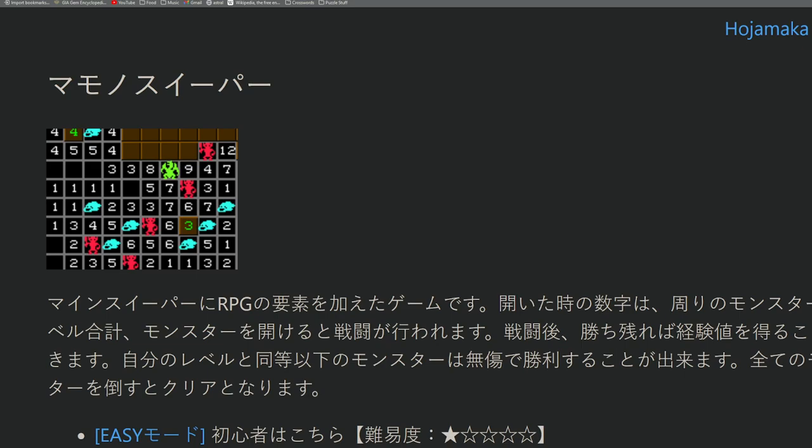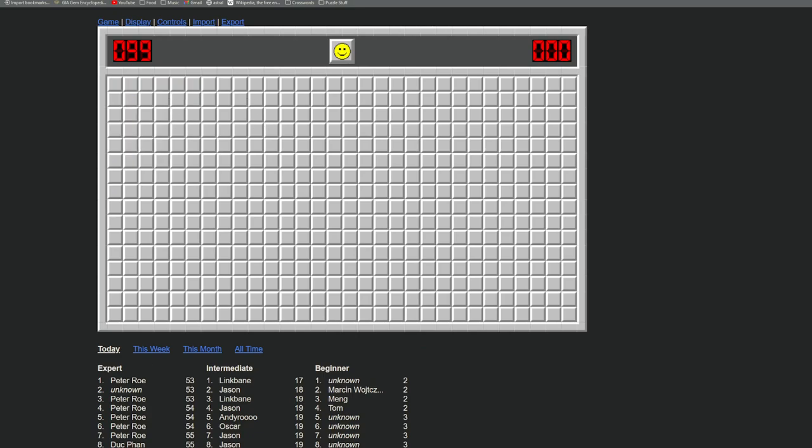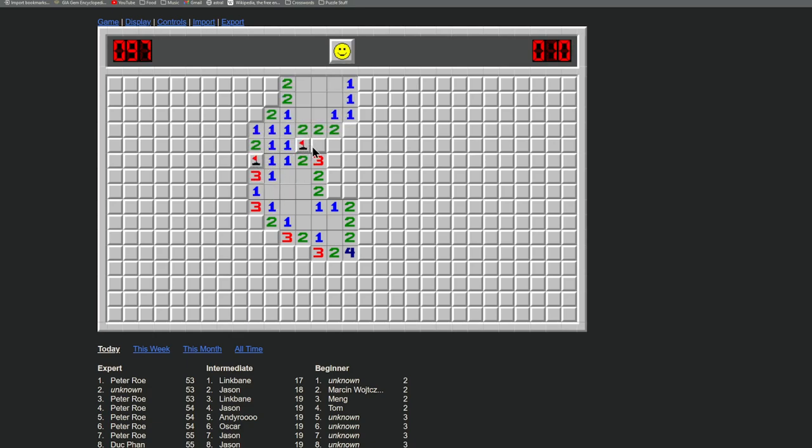It's also grid-based, and the way that traditional Minesweeper works, of course, is you have numbers on a grid, and the number tells you how many mines in the surrounding area are — how many squares that surround that square are mines. Let's pull one up real quick. I'll just open up Minesweeper Online. So if I click, this one is telling us that in the surrounding eight squares there's one mine. Obviously it's that one. And this is how Minesweeper traditionally works: the number indicates the number of surrounding mines.